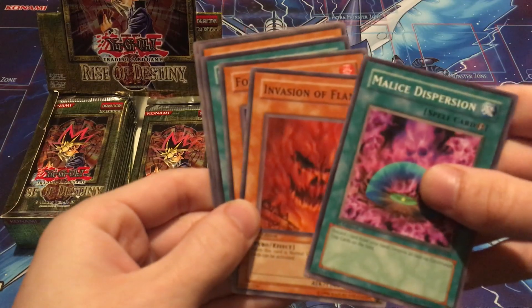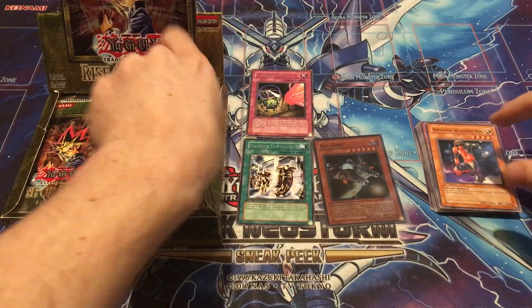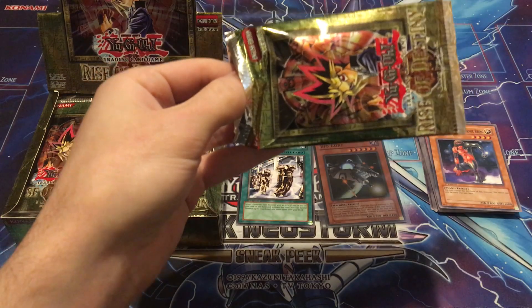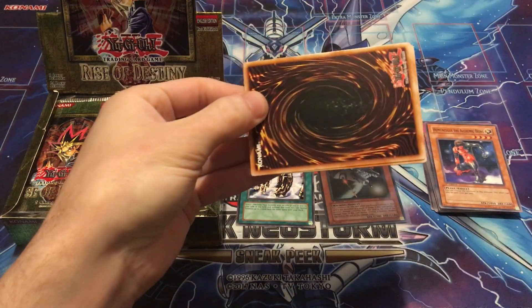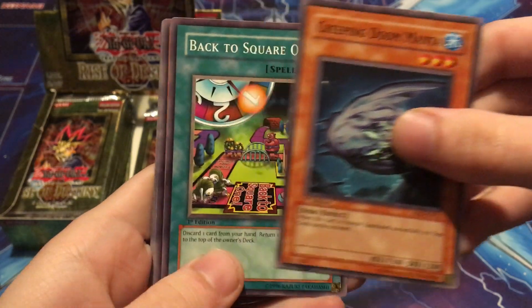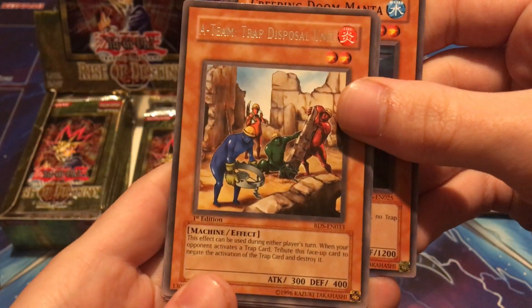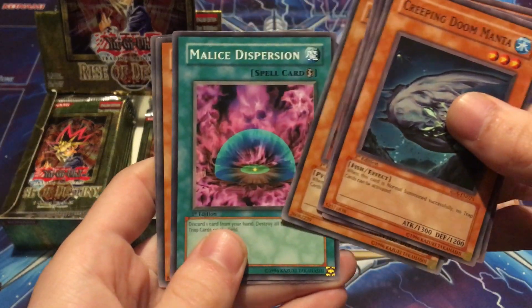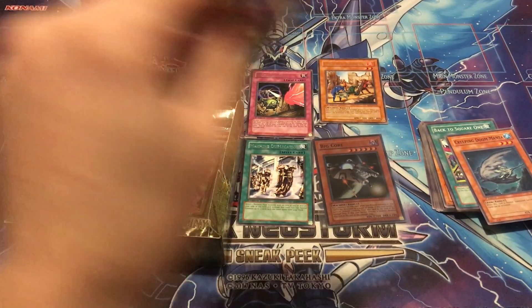For the rest of that pack: Malice Invasion, Foxfire, Ballista. Moving on — pack four. Creeping Doom Manta, Back to Square One, Mirage Dragon, Raging Flame Sprites, and Trap Disposal Unit is the rare. I actually really like that rare — I believe I have an ultimate rare of it in my collection. Also Invasion of Flames, Malice Dispersion, Foxfire, and Eagle Eye.